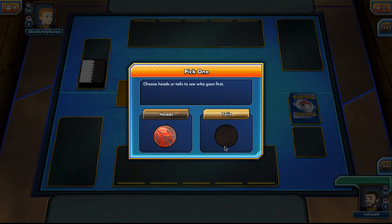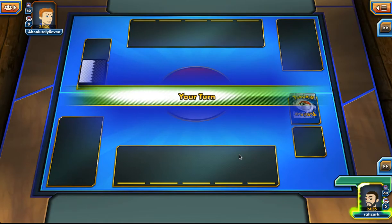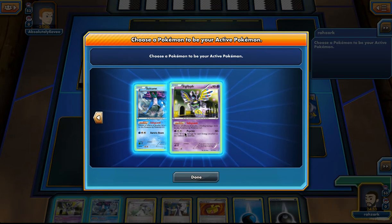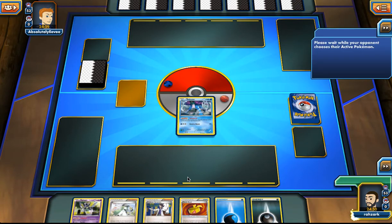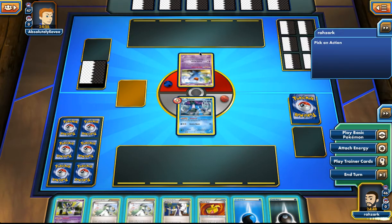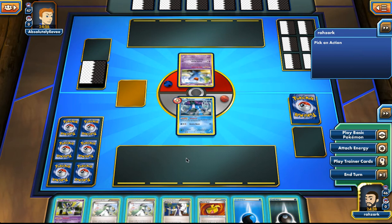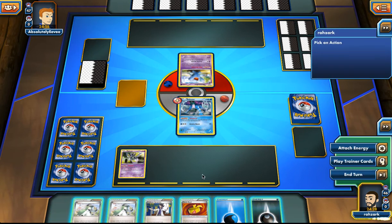Absolutely Eevee — another guy with Eevee in his name. I'm going with Suicune and nothing else because I might not need to play anything else. Wobbuffet — it doesn't really work against Safeguard. If Safeguard is off from Wobbuffet it means Wobbuffet is active. But this means our opponent is playing like a Gengar or a Donphan deck. I do think I want a Sigilyph in there.